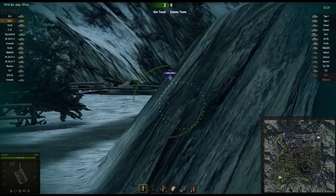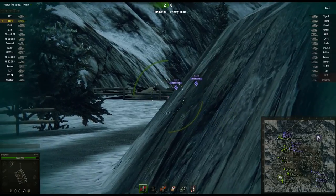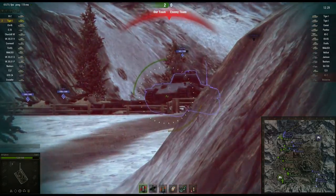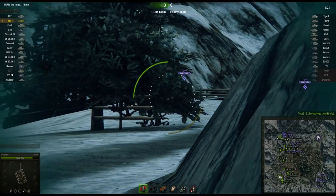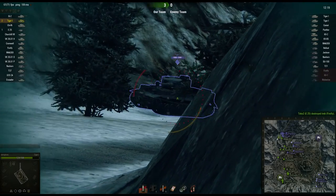This thing does have some armor, but it really isn't enough to bounce anything. On occasion you'll bounce something from lower tier tanks — like if you meet tier 5s, you might bounce something there.